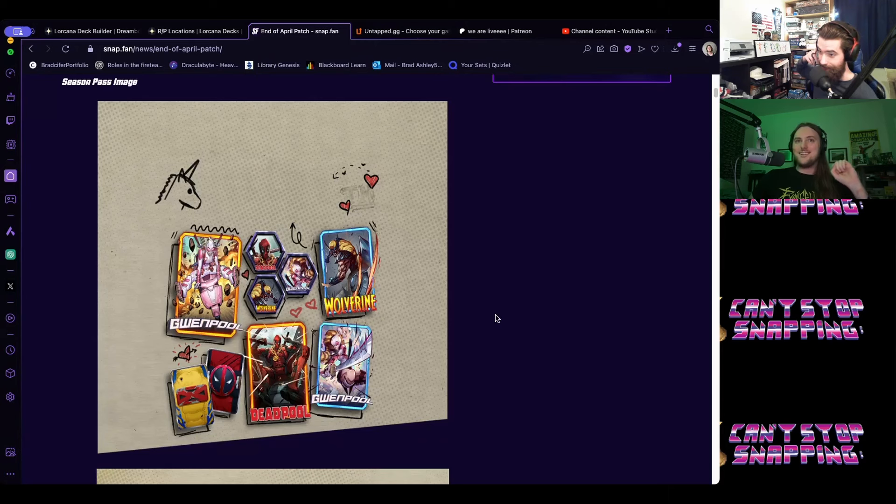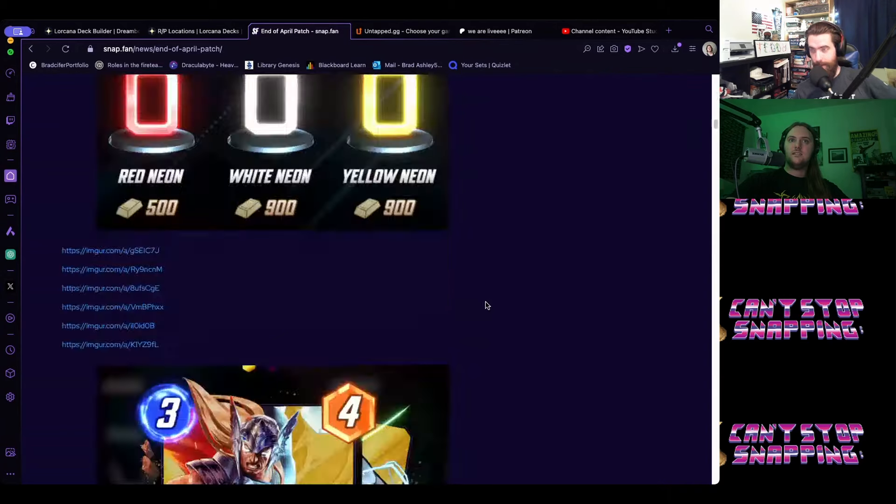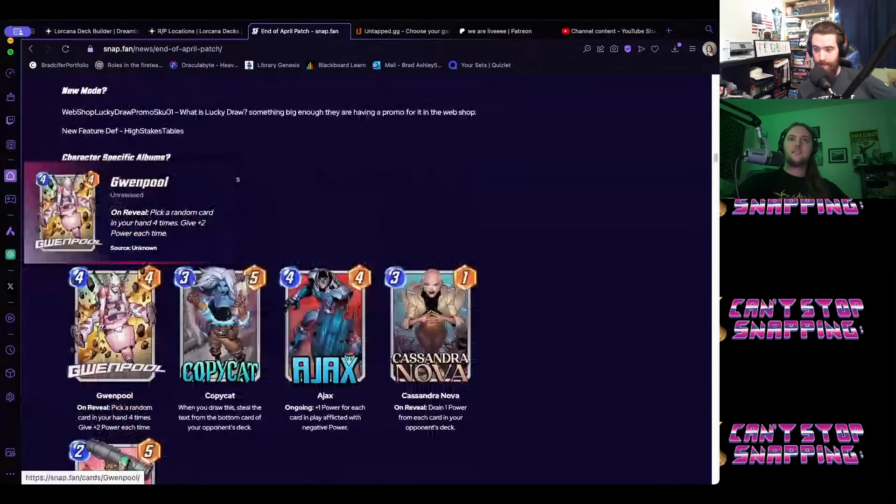Unlike Deadpool, Gwenpool actually uses her fourth-wall awareness as a power — she knows she's in a comic book and uses it to her advantage. Her comic run is really good. As for her card ability, it's been completely revamped since the original data mine. The current data mine of Gwenpool is way too busted to release in its current state.